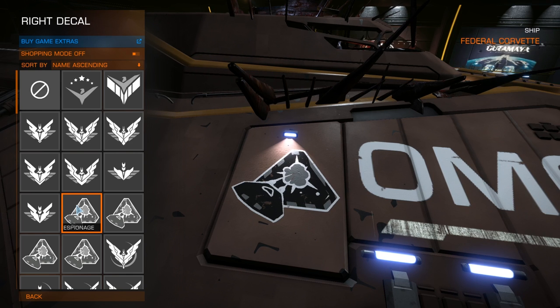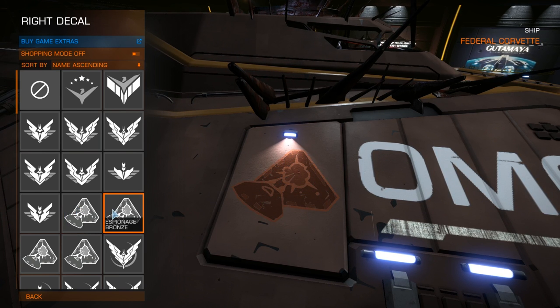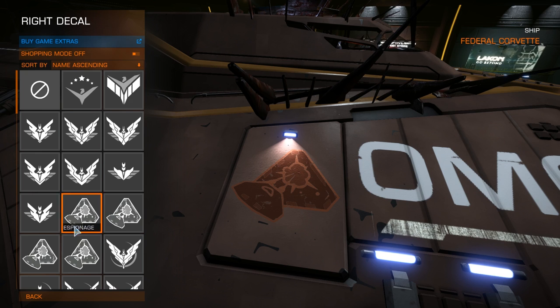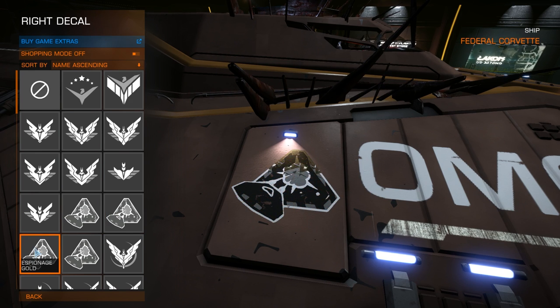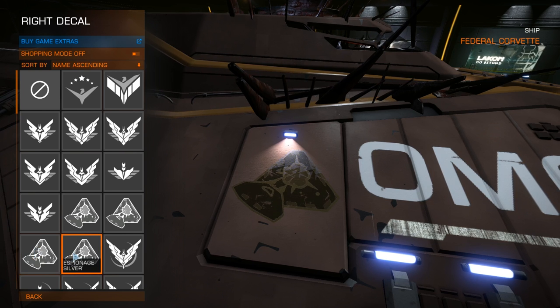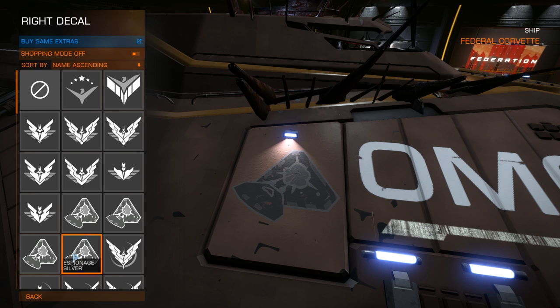Here they are. The first one is called Espionage - as you can see, it looks like a sidewinder shooting something. I don't know if that's another ship or station, I still can't make it out. Then we've got the Espionage Bronze, which I think was the lowest or second to lowest tier. Then we've got the Gold, which is the highest tier. I was expecting them to go in order, but Silver comes after Gold apparently.